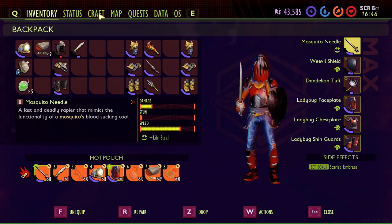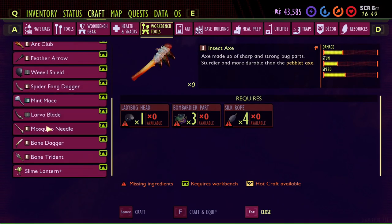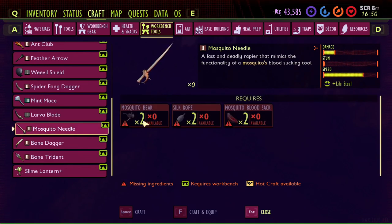To make the mosquito needle, you need two mosquito beaks — typically one per mosquito — two silk rope, and two mosquito blood sacks. I noticed that if I killed a mosquito without it ever attacking me, I only got the beak. But if I took damage from it, I had a higher chance of getting the blood sack, because of course it has to have blood in it. Makes sense.